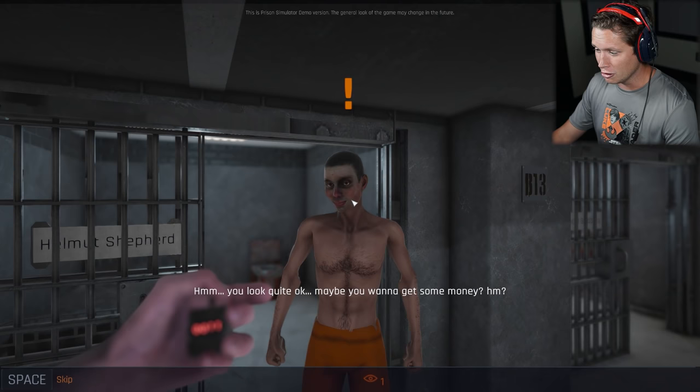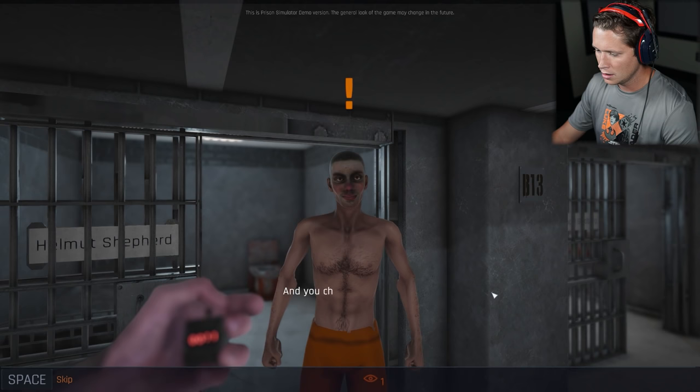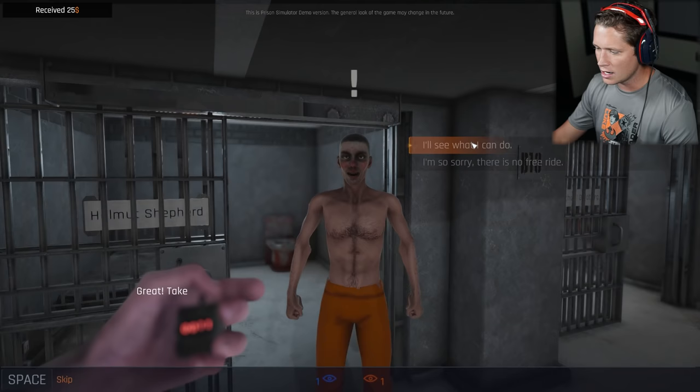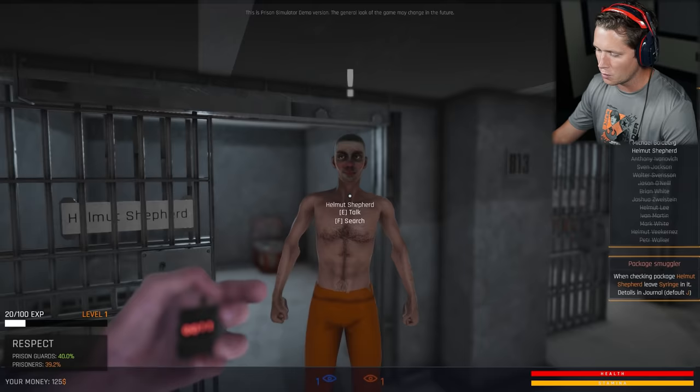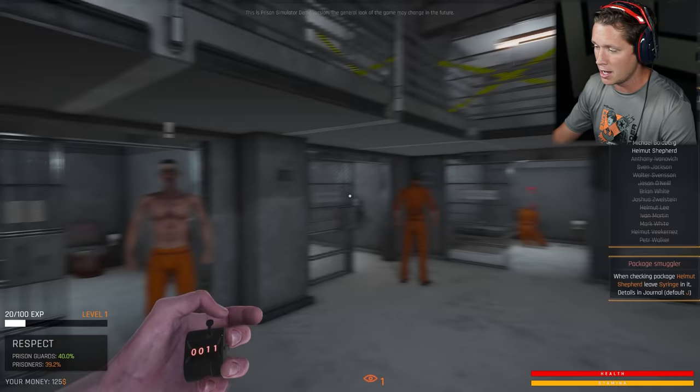He looks like a crackhead joker. He says depends what you want. Packages will come to the prison tomorrow, right? You check what's inside. It's possible to turn a blind eye to one package - there will be a syringe. He really needs everything from this package and will reward me. I'm gonna say I'll see what I can do. He'll take half now and then pay the rest with the packages. So I got 25 bucks - but if I don't let it slide tomorrow, obviously he's gonna be really upset and I won't make the extra 25 bucks.